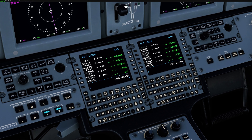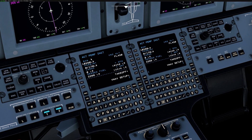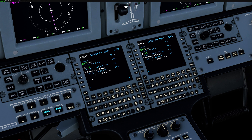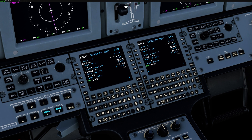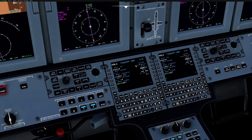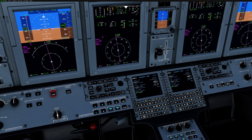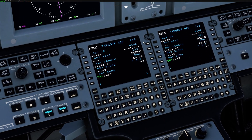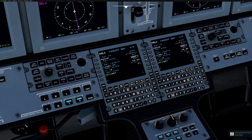The takeoff perf page — we added some better input logic. If you don't enter any temperature and you go to the next page, it's not going to give you any V speeds or takeoff field length because you need that number. There are a few more checks for temperature as well. The QNH now automatically comes right from the PFD, so there's really no reason to manually set that.